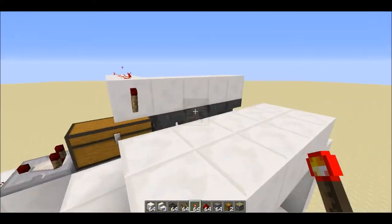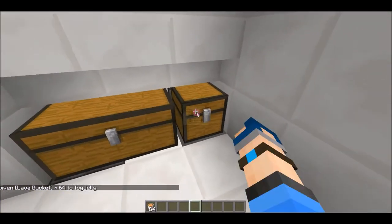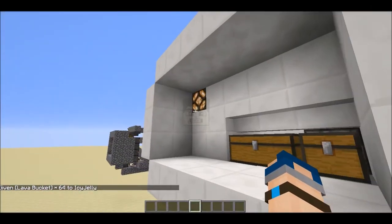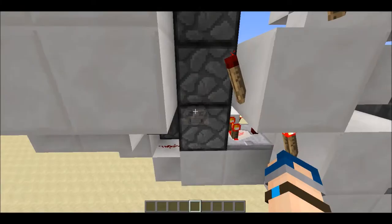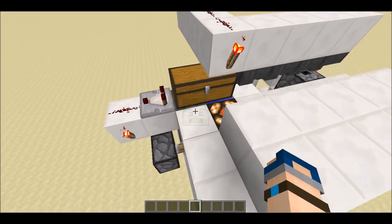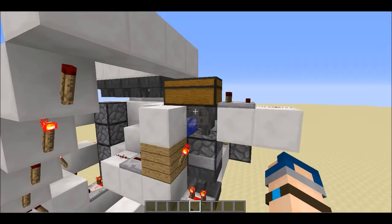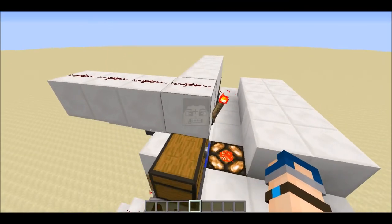So the only thing left to do is fill the chest with lava buckets. It's rolling up — let's see what's the issue. Oh, there's no issue, it's just — wait — yes, it's working! Let's check it out.